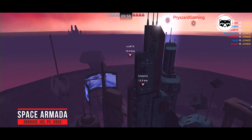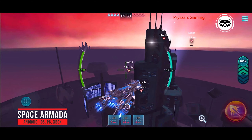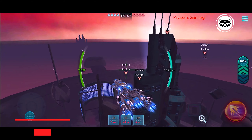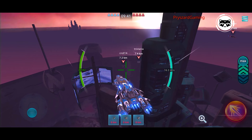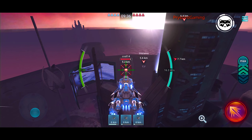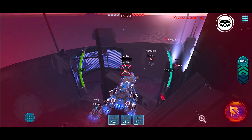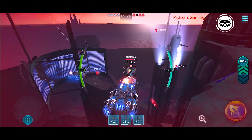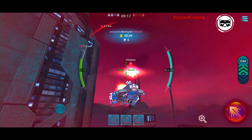Space Armada. A multiplayer space action game with endless star battles roaring in the distant future. One of the few space games on Android where players can directly control a huge star cruiser, using its power against other hostile users. In total, there are six main classes of ships in Space Armada, and for each class there are several modifications that differ significantly from each other. The game has realistic 3D graphics and easy controls, many team game modes, and a solid collection of upgradable spaceships.